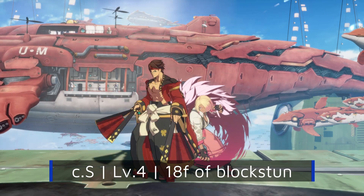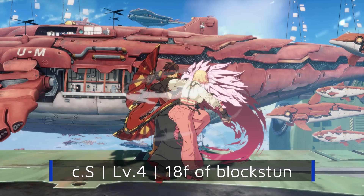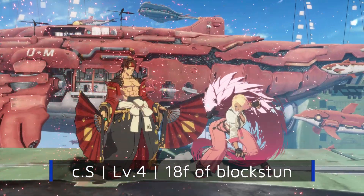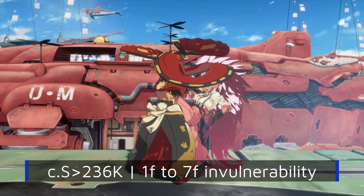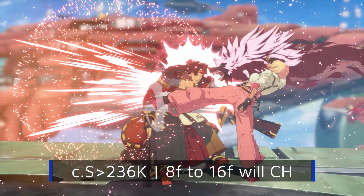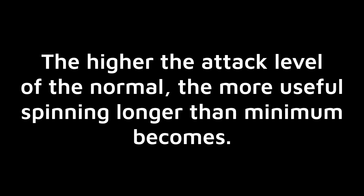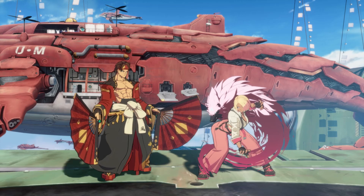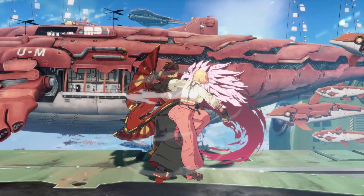Close S is a level 4 attack, causing 18 frames of block stun. So by the time the opponent exits block stun, we've already used up 9 frames of our invulnerability and only have 7 left — we can only guard strikes between 1 and 7 frames. Anything 8 to 16 frames will counter-hit us. The answer to opponents targeting spin's recovery frames is simple: just spin longer, increasing the auto-guard window. The higher the attack level of the normal we use, the more useful it will be to spin for longer. However, that makes it easier to get thrown on reaction — a risk we'll need to accept when trying to hard call out the opponent.